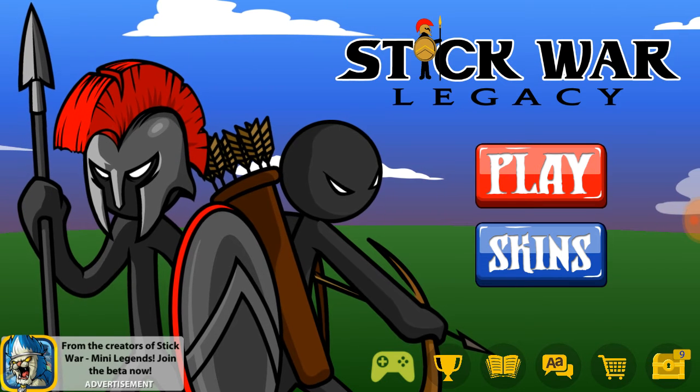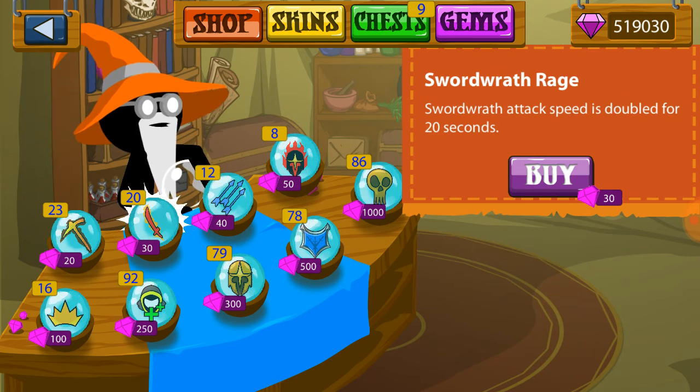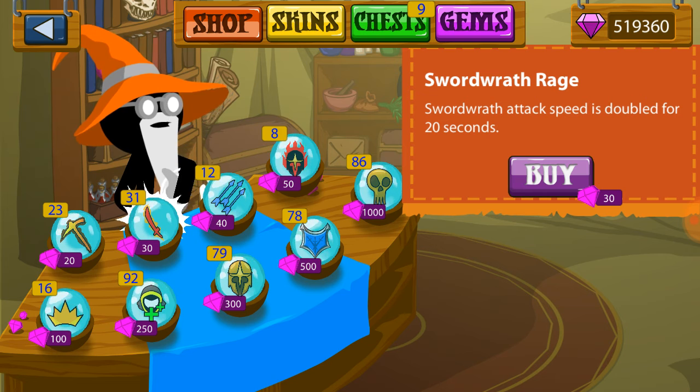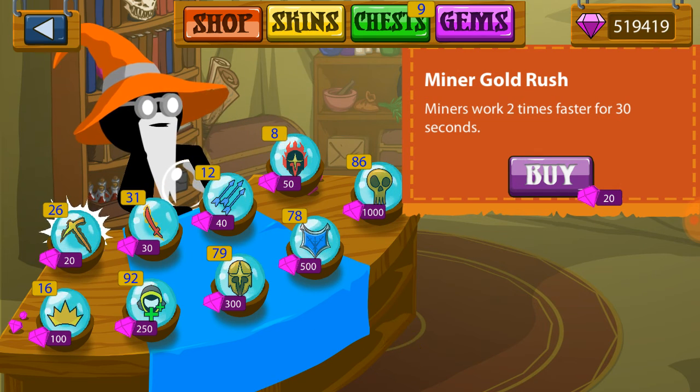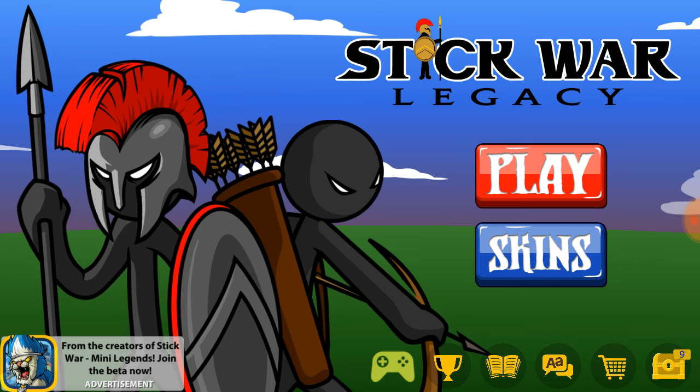This is the best hack ever. If I buy something, the money just goes up — look, I'm gonna buy everything and it just goes up. It went from 519,360 up to 519,420. You guys should download AC Market, it's really good.